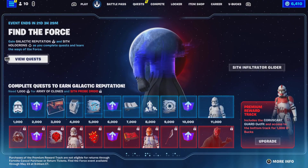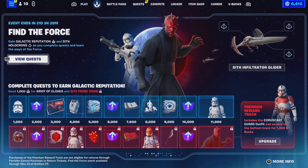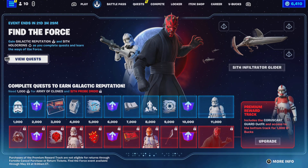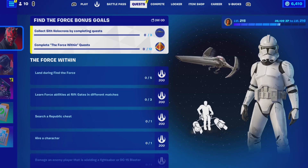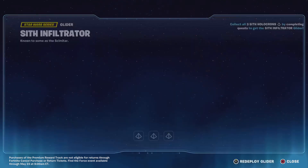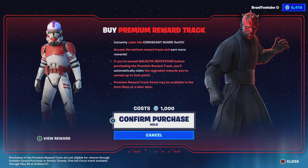Real quickly, we're going to go ahead and purchase all of the Star Wars Find the Force rewards. I don't know how to do this because this looks way different from the past mini battle pass rewards - I guess there's quests you have to complete. But you can get everything early, I'm assuming. So if you click on 'Upgrade' right here at the bottom, you should be able to get it. It costs 1,000 V-Bucks as you guys can see.